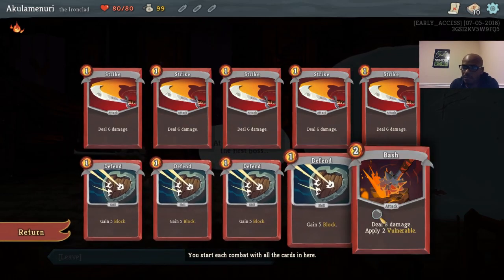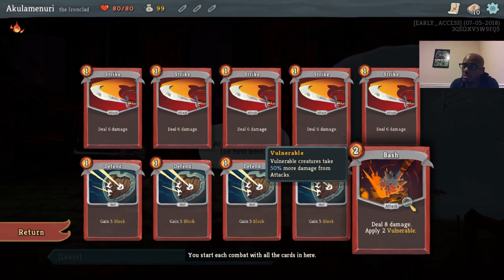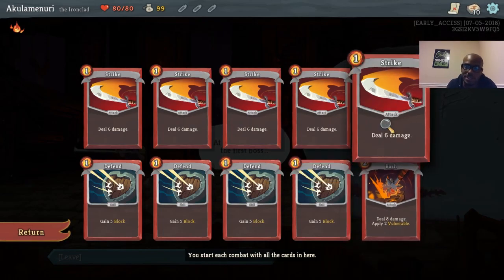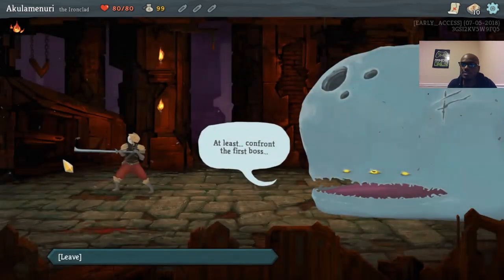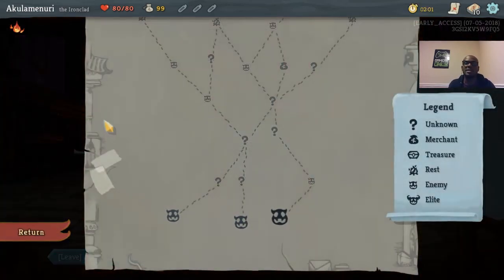Each of these cards costs one energy. Damage deals damage to the enemy, block prevents damage dealt to you, and Bash costs two instead of the normal one — it does a little more damage and applies Vulnerable. When you hover over a card it gives you a good description: vulnerable creatures take 50% more damage. So if you bash now and then play a strike, strike does 50% more damage — instead of six it'll do nine. The starting deck is five strikes, four defends, and one bash.